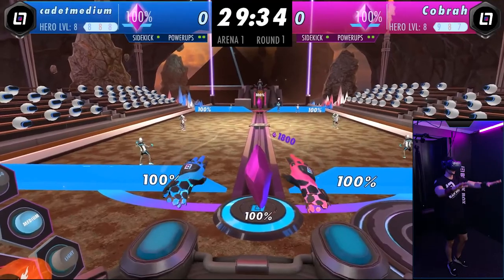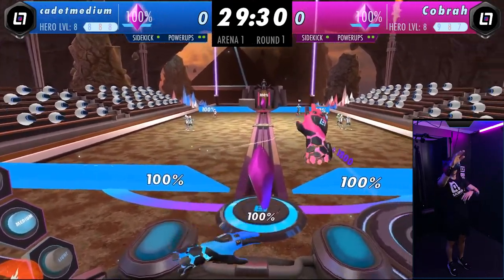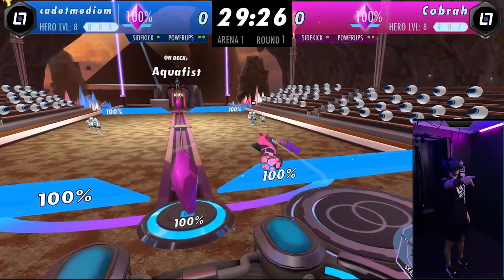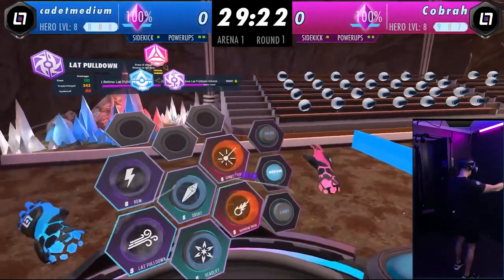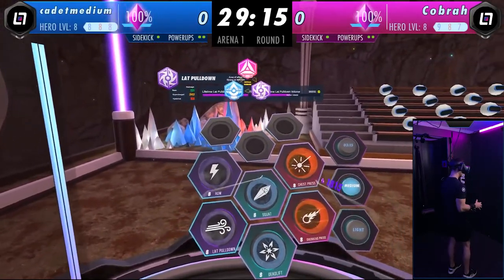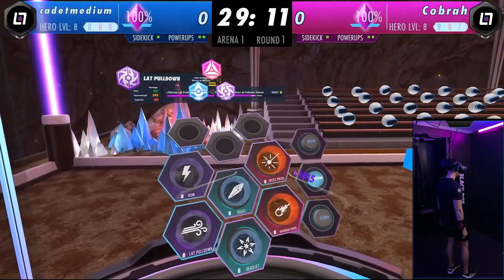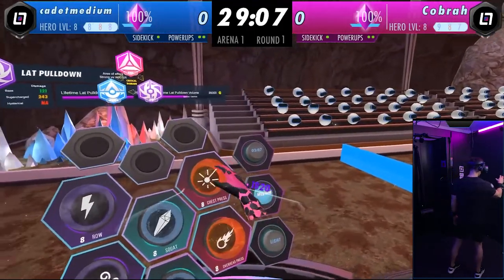I want to destroy a gate to be able to attack their crystal. You can also see the field is split in half — there's a left lane and a right lane. They just deployed an Aqua Fist champion. Let me look over at my direct damage table — these are my six exercises. Each time I load one into the machine and do reps, it fires a projectile to protect my base.